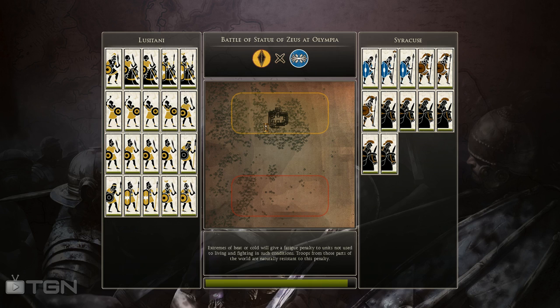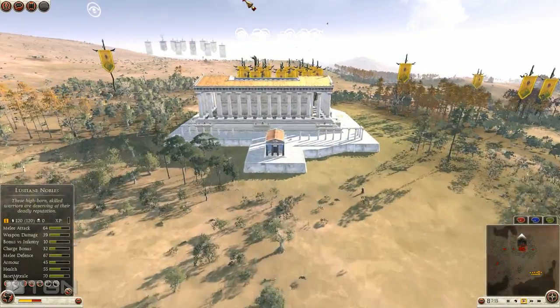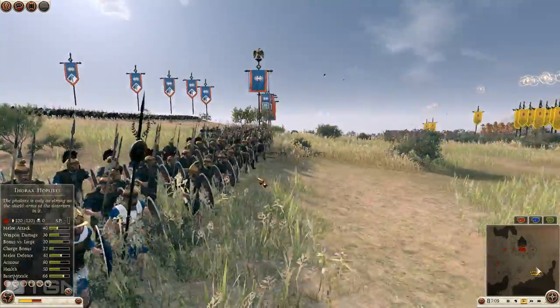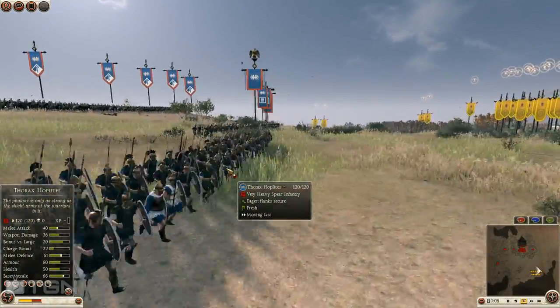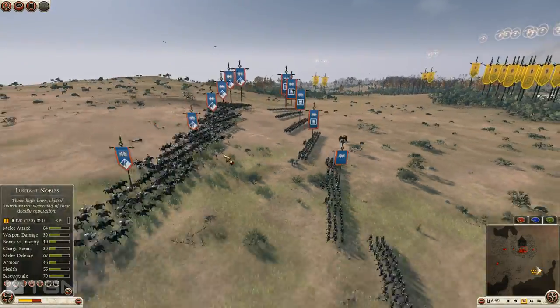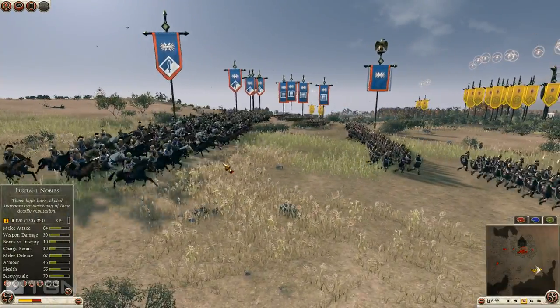My opponent brought 6 Mercenary Campanian Cav and 3 Mercenary Hoplites. These are Thorax Hoplites, which are actually pretty strong — a pretty good unit for the price. If you've watched my coverage of Syracuse, you'll know these guys are solid. He's upgraded them too, which means they have 40 attacks — that's a pretty strong unit. These Mercenary Campanian Cav have a 69 attack cavalry with 80 armor and 90 health, very capable in melee.